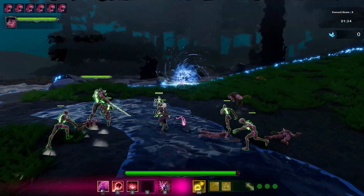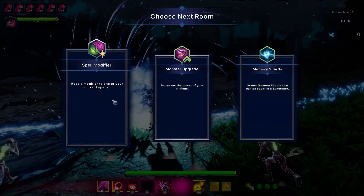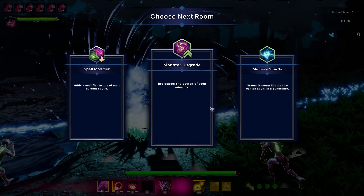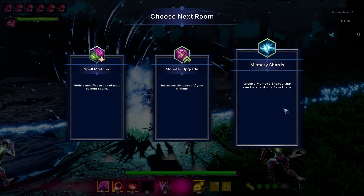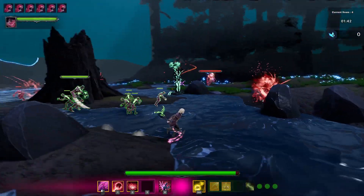Let's head towards the next room. I think I'm getting the hang of it — it's pretty nice. Let's upgrade. You know what? Let's get some memory shards. I don't know what they do really, but okay.